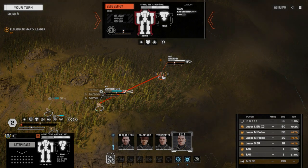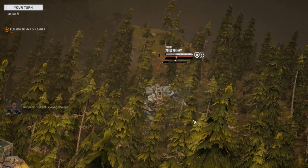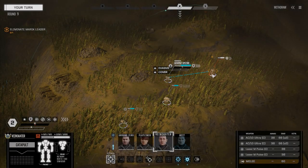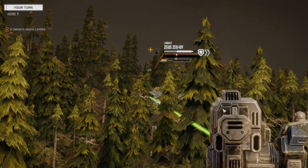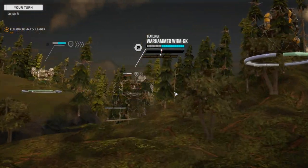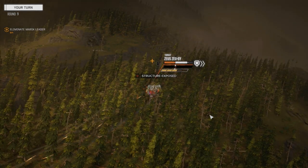It's a Zeus — laser binary plus, I wonder what that is. Not a lot of armor. Forgot to initiate the PPC, but he is tagged so that's going to help. Let's get some stability on this guy — opening up with everything. He is braced so it's not going to do that much. Let's get up over the hill staying in the trees to minimize damage against us. Now he's going to be unstable.